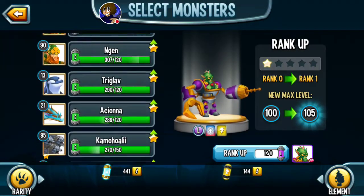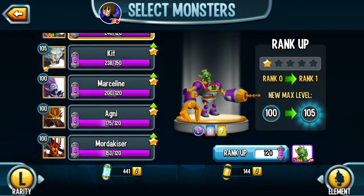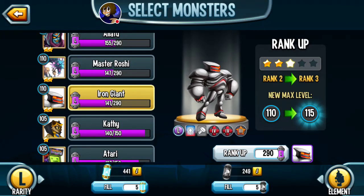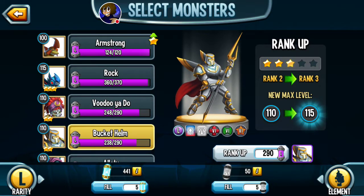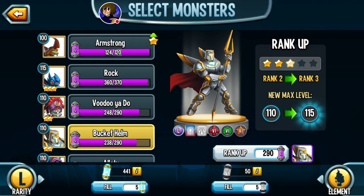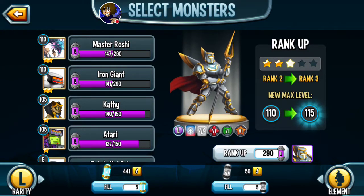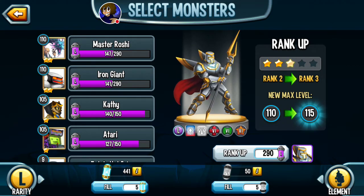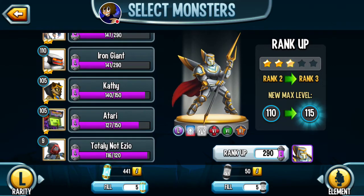Let's go to the legend section. Let's say I wanted to rank up Iron Giant — I can fill that up. The really nice thing is I can now mix. You can now fill five a pop, meaning you can always split it up. So you can use five elemental cells and five of a specific type, kind of mix and match to whatever your heart's content. Really, really nice. Really good change.